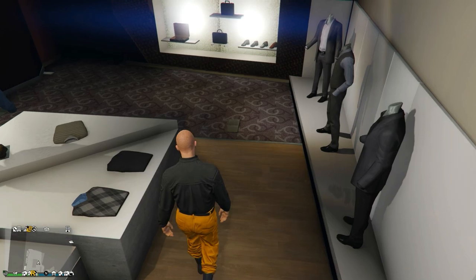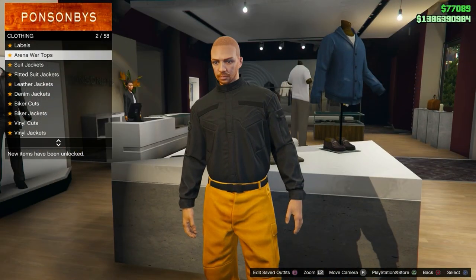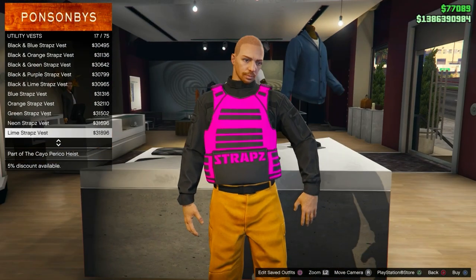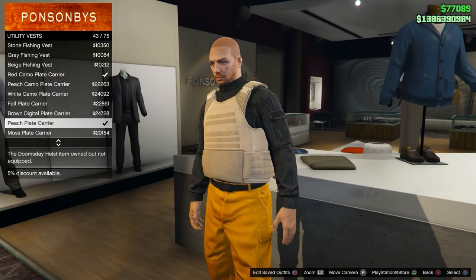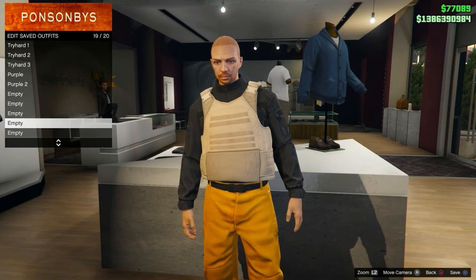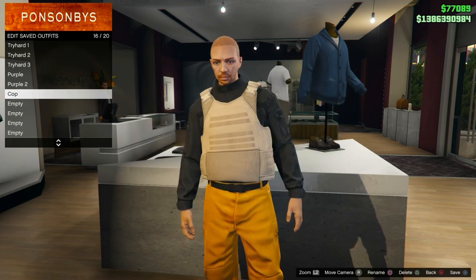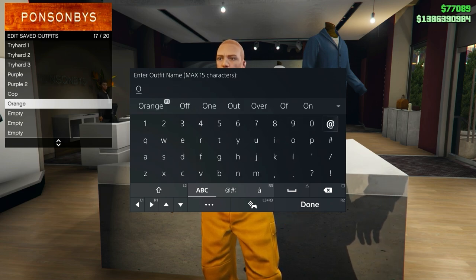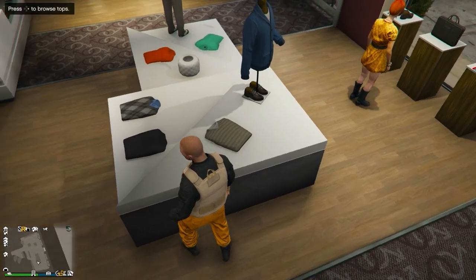Now I'll be showing you how you can get the trash vest — we're going to be merging the trash vest onto the outfit. If you don't have one, don't worry, keep watching. Go equip the utility vest number 43, the peach plate carrier, and save this outfit in any slot. You won't be losing any of your current outfits doing this method — it's not a transfer glitch, so you will keep all your outfits.